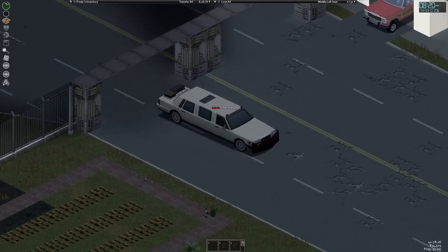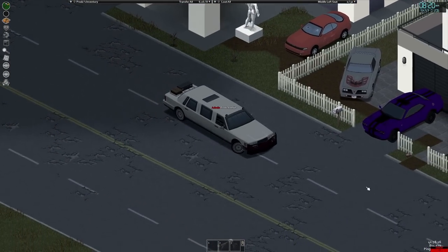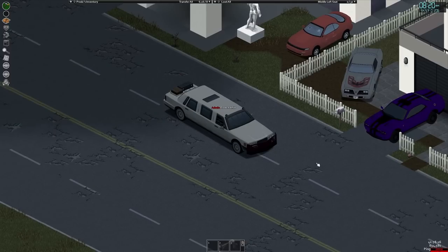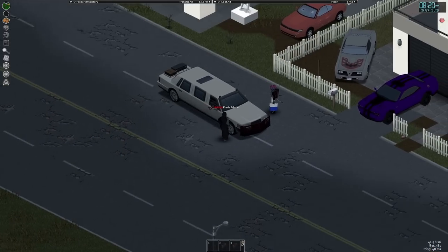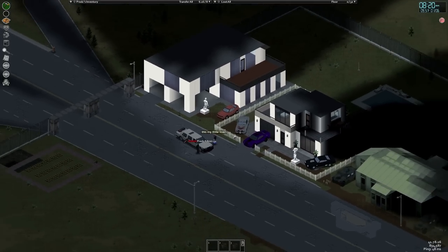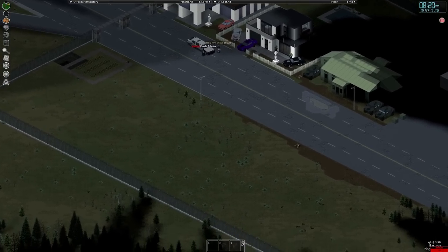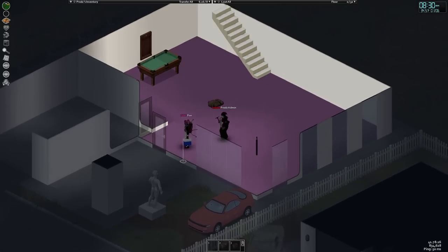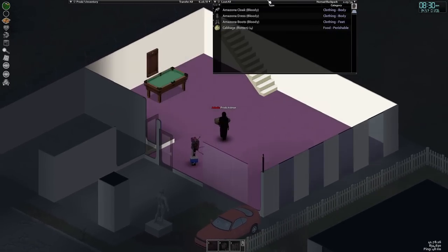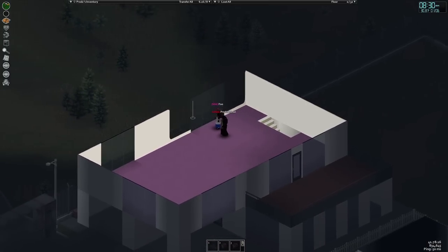Starting out near Crossroads, we took a short cruise to one of the larger projects in either server. Foo, as a single builder, had been working on a mini town just to the east of Crossroads named New Alexandria. The first building has a really cool design, but was never decorated as it was given to a friend who had stopped playing. In Foo's own words, it's just a big empty shell.